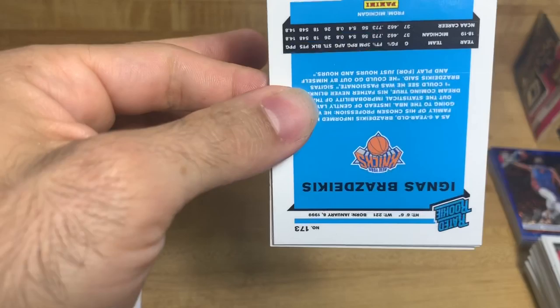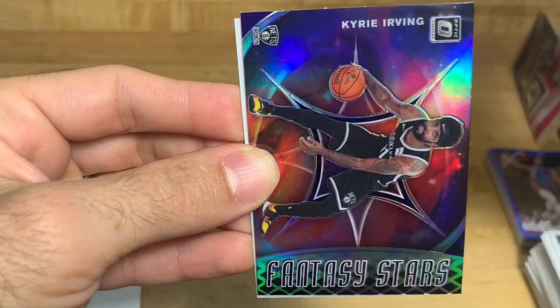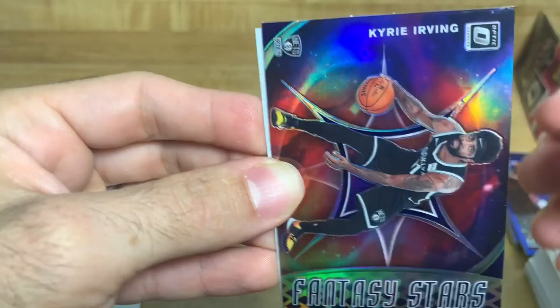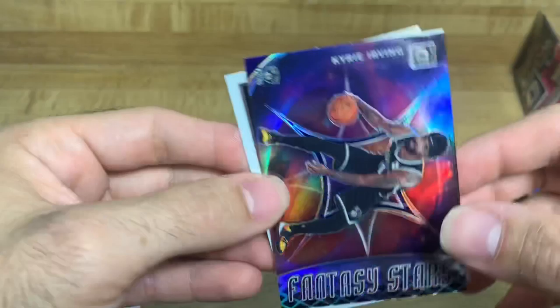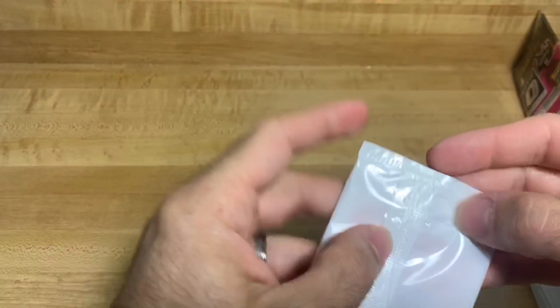Alright we got Alex Len, we got Rudy Gobert, and Fantasy Stars Kyrie Irving - that's a good one, holographic, very nice Kyrie. Fantasy Stars and Ignas Brazdeikis. So we got our third Fantasy Star - that's good.